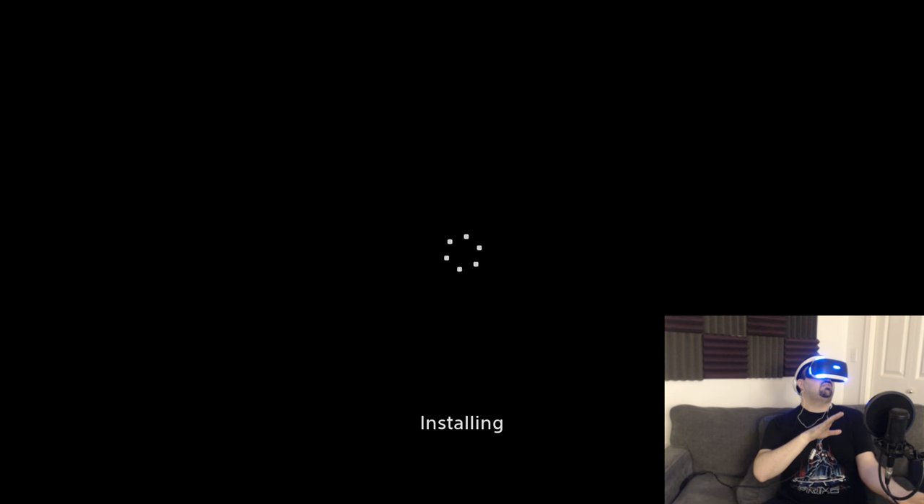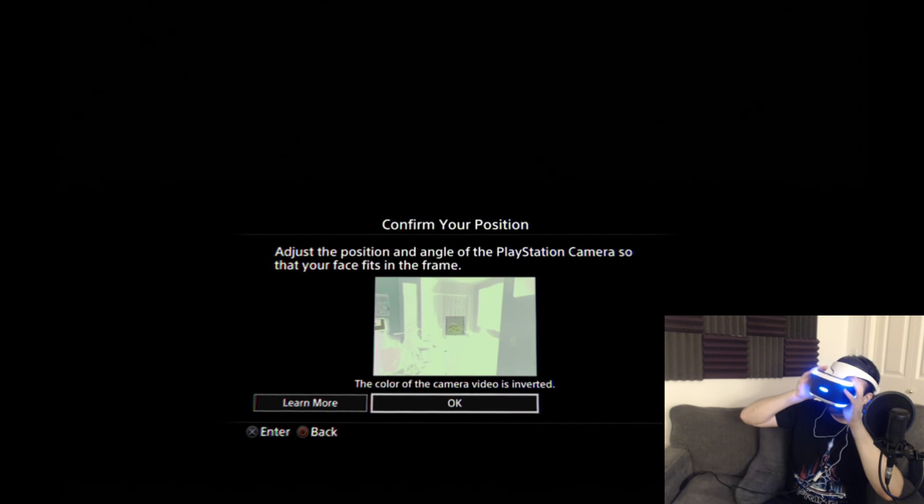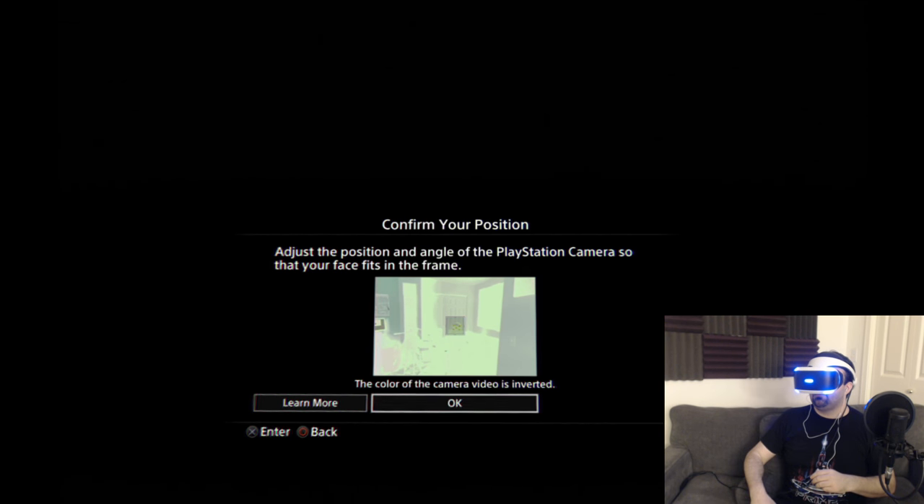Oh my god. What are the chances I could grab my bottle of water and take a sip with this thing on? There's my table. Oh, there's my bottle of water. Okay, I actually did it. It's fogging up. Hold on, it's fogging up. Adjust the position and angle of the PlayStation camera so that your face fits in the frame — my face is perfectly in the frame here.